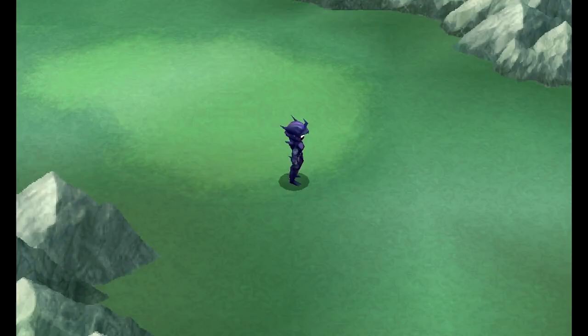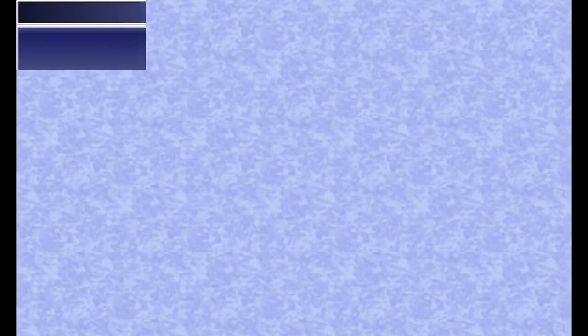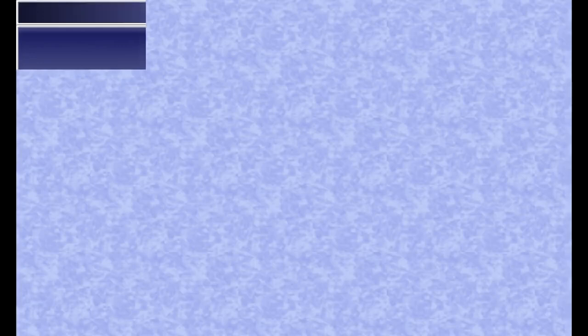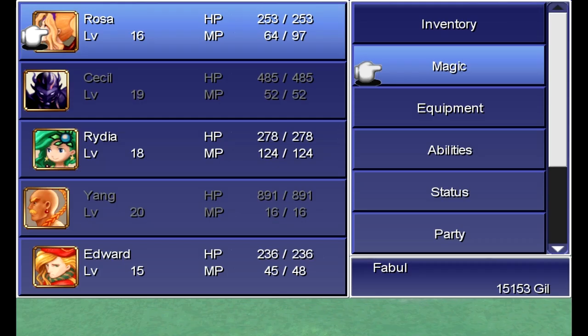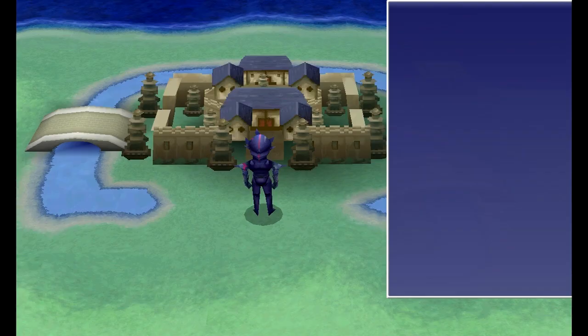There was something I learned recently about the Super Nintendo version of the game: enemies that are supposed to counter physical attacks only actually counter the Fight command. Other physical secondary commands like Kick, Aim, and Jump don't trigger physical counterattacks, oddly enough. I did not know that when I made the last LP. Looks like we made it — everyone seems to be okay.